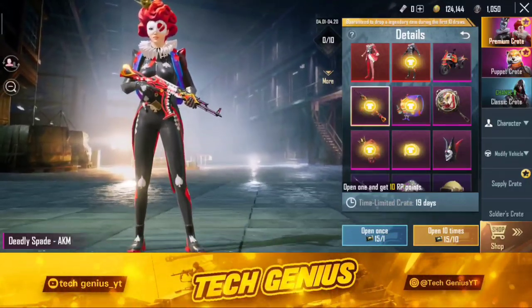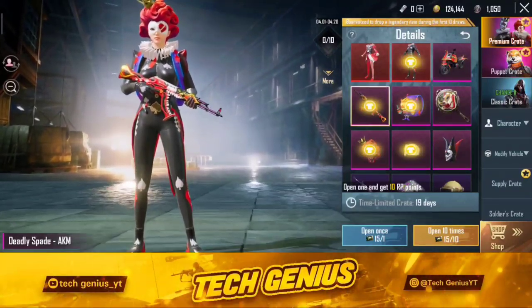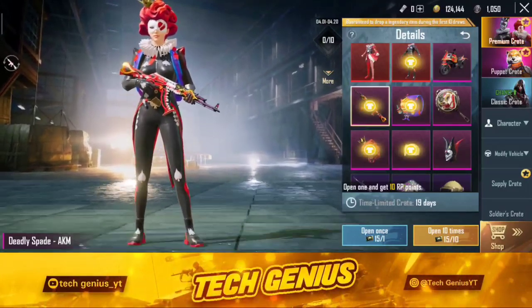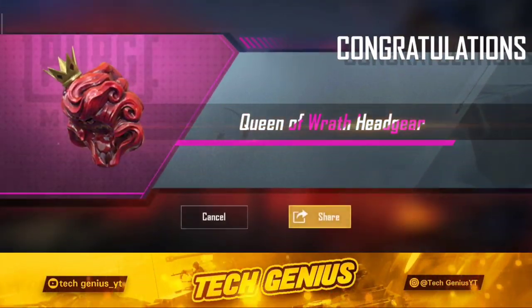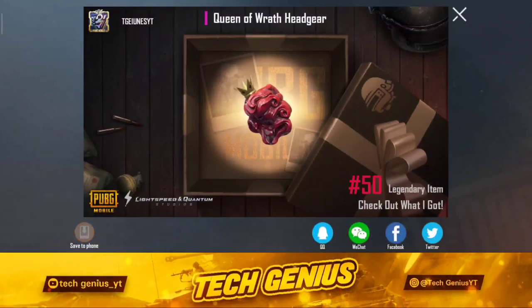So guys, here we have a pretty cool character. Let's now tap and open it. We really hope that we will get a backpack skin. Let's see the trailer — oh my, Parasite! Oh my god, guys, we got a bear headset here! So let's go, we are starting here, and we got a legendary reward here. I really like this.